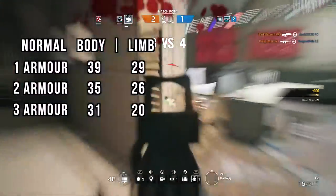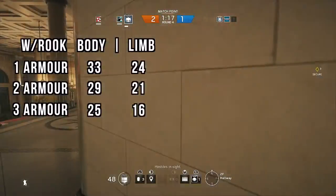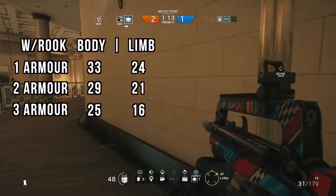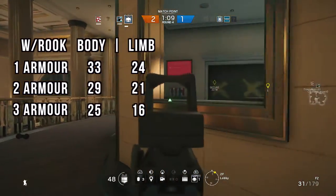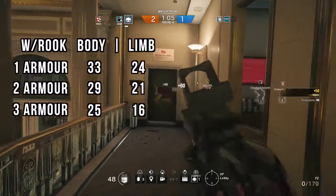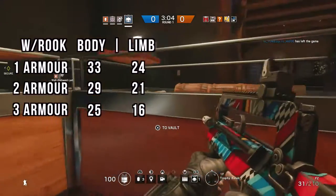If the enemy team has extra armor from Rook, there is a bit of a difference when engaging up close to medium range. Between light and medium armor with extra plates, it would take at least 4 to 5 shots between the chest and limbs. With heavy armor it would take at least 4 to 7 shots between the body and limbs. This is why it's vital to have Rook in the team, as the extra bullet could give you the edge against the F2.